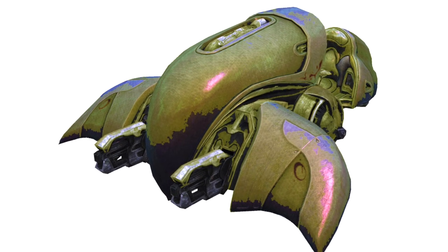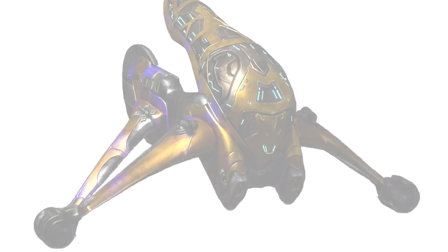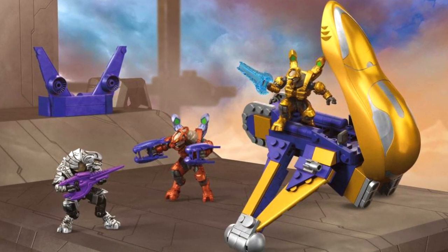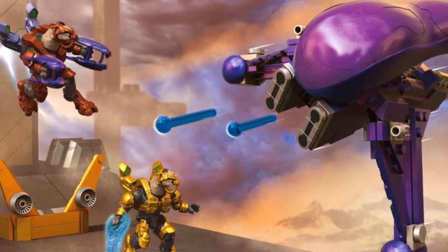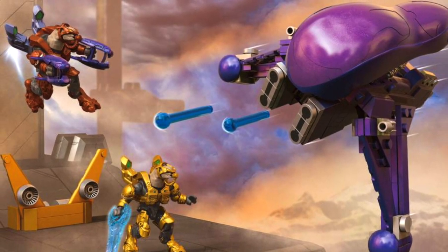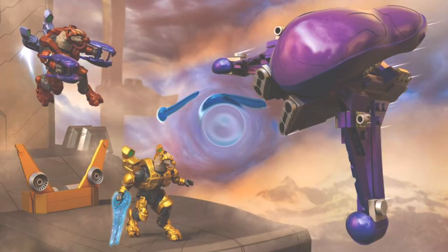This is a dope-looking color, and a Heretic Banshee — man, wouldn't it be great if we were getting that in an upcoming set? Surprise, we are! It's the Arbiter's Quest, and this is a set that's coming out within the next few weeks. So it does make sense to me that Mega might double down on Heretic releases. They already have the Gold Heretic in production, so maybe a Heretic Ghost is coming soon.